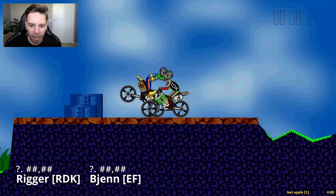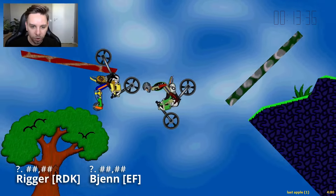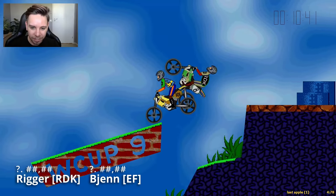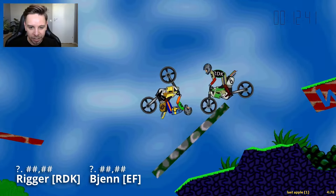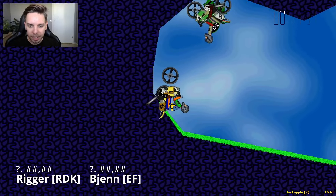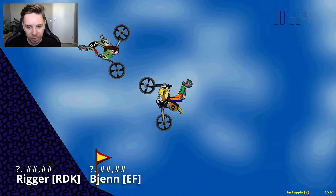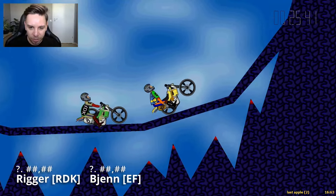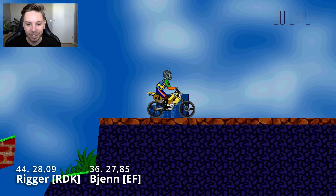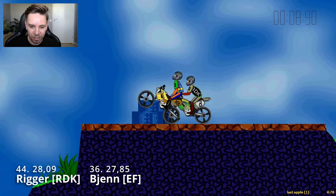That allows Bien to start gassing very early on the corner, Rigger a tiny bit behind. Rigger goes for a very high jump with a nice push from that hang. Bien instead goes for the hang on this brick polygon above. Bien goes low, jumps and goes for a backwheel hang on the brick polygon, then comes in for the wall and gets a very nice bounce there as well. He has a huge lead over Rigger so far, but maybe a little bit less speed because he went for that bounce. It looks like Bien will be grabbing the flower before Rigger.